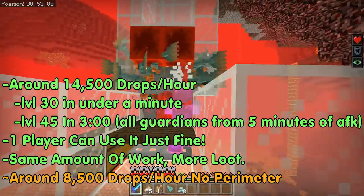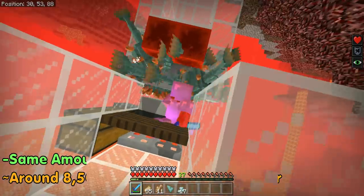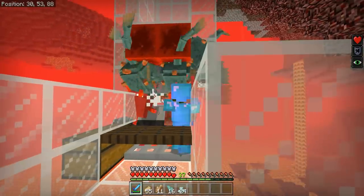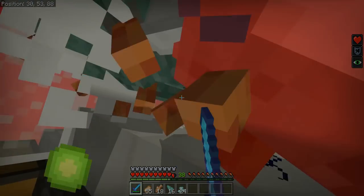With a Looting III farm and no perimeter whatsoever, you still get about 8,300 drops per hour and 35 levels in just under five minutes. So if you want to do the absolute least amount of work possible, I would highly suggest just building the looting farm, because it's a good source of experience and you get the most rates for the least amount of work.